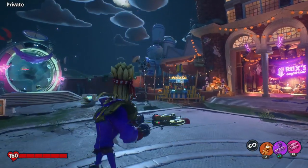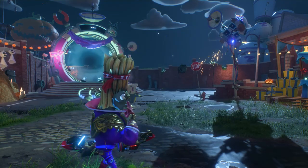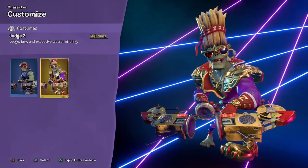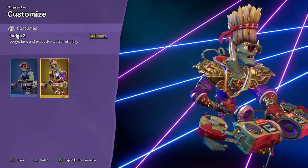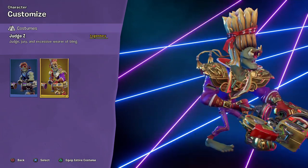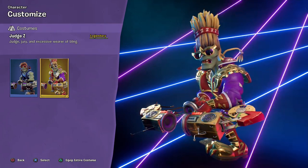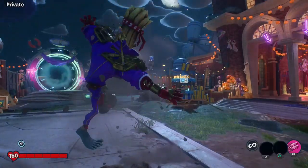Welcome back to Plants vs. Zombies Battle for Neighborville. Today we're taking a look at the Judge Z legendary costume you can get with the deluxe edition of Battle for Neighborville. Judge — the Judge Z, judge, jury, and excessive wearer of bling. He looks really cool. I love the purple and red and of course lots of gold everywhere, the really tall hair, and a bandana that says Z all over it.